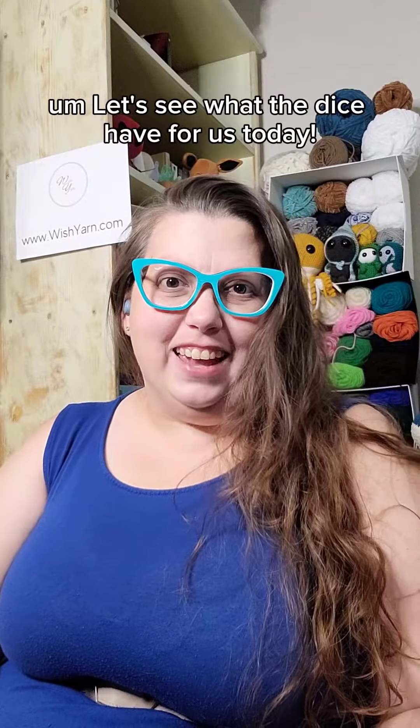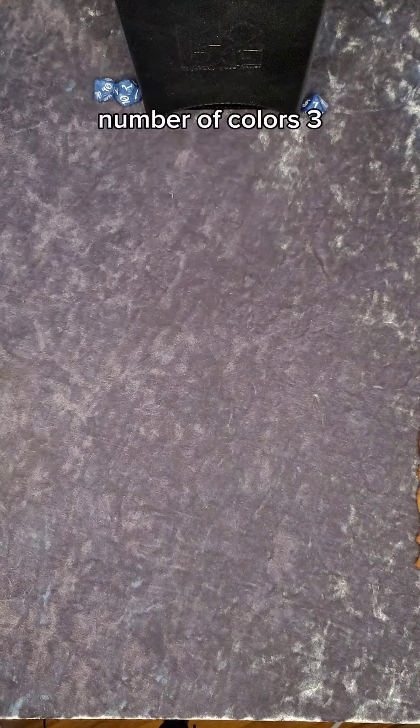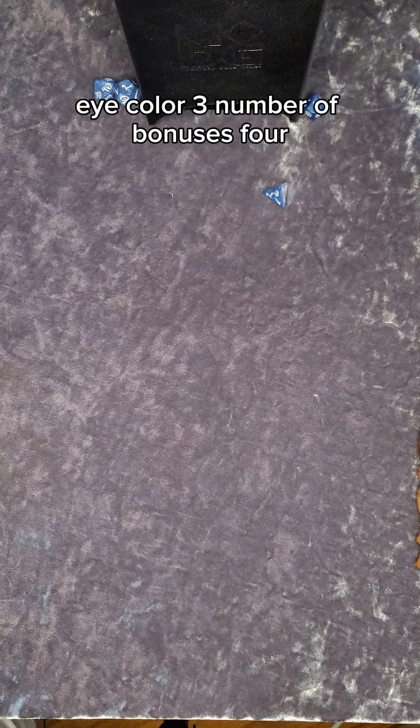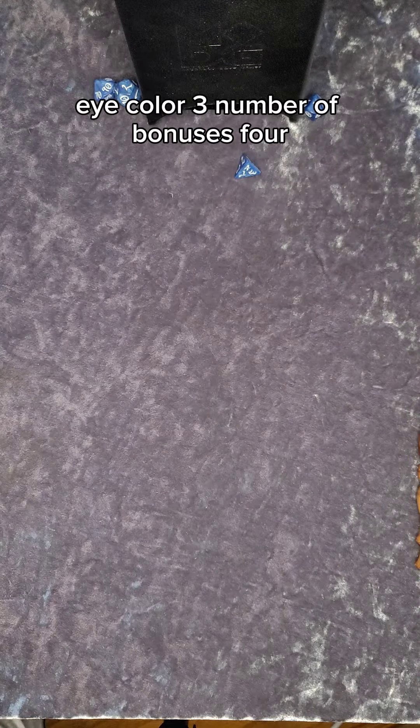Let's see what the dice have for us today. As always, we start with a D8 for style — it's a three. Number of colors: three. Eye color: three. Number of bonuses: four.